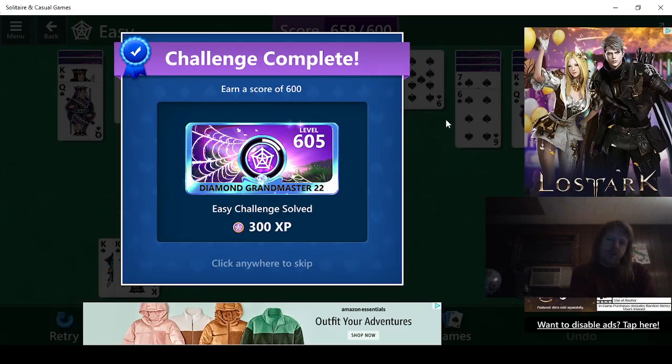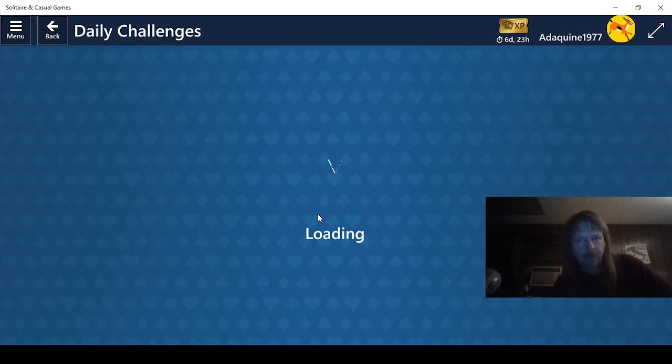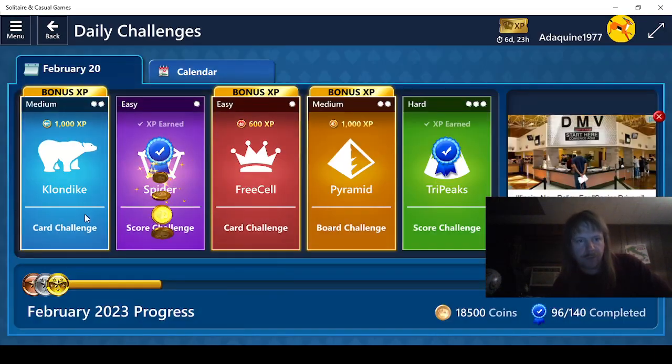Okay, that was fun. Next up is FreeCell, I believe. We usually go purple, red, orange, green, blue — but we always do the hardest one first.